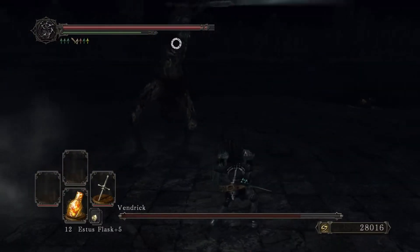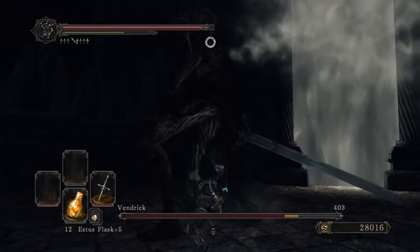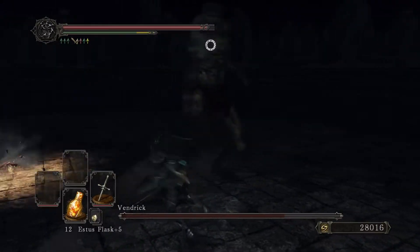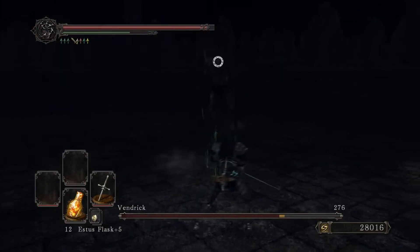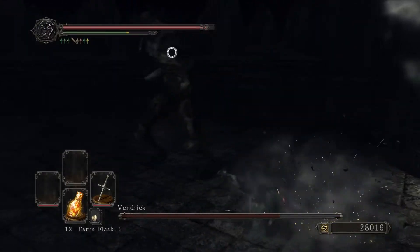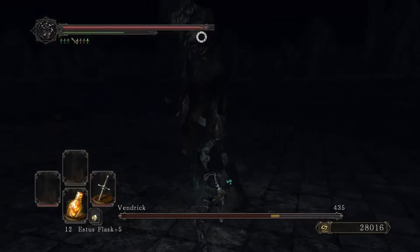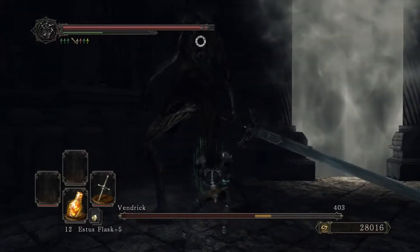You get one from the Last Giant, one from the Ancient Dragon, and three from the Giant's Memories. I recommend having all five, because otherwise it's going to take a hot minute to kill Vendrick, and he's pretty punishing, so the fight dragging on longer is not a very good thing.